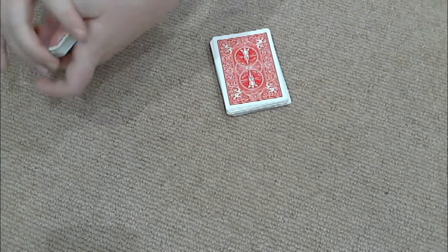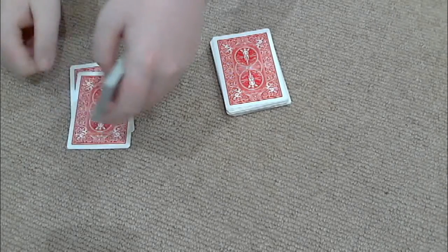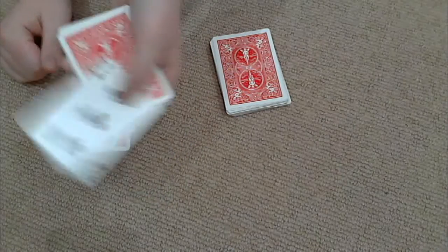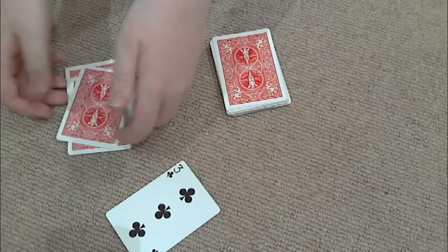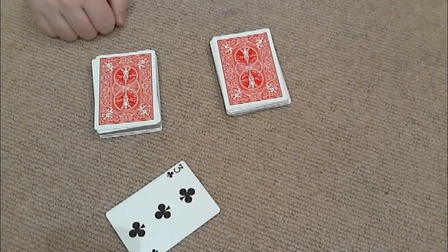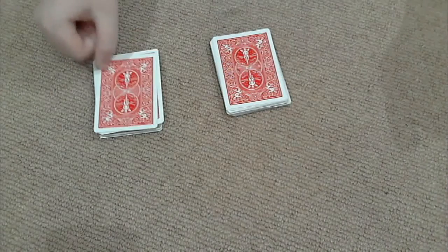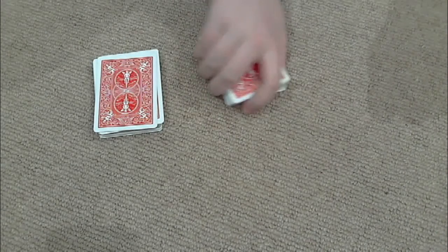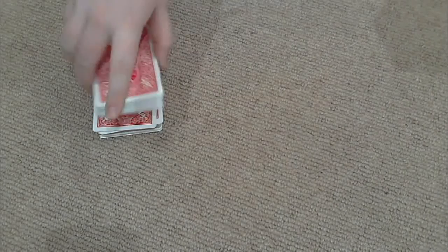Now pick a number between one and five — say three. Then you're going to count out three cards, and normally you'd hand them that next card face down. Get the card, don't let me see it — three of clubs. Then these cards go back on top. We're going to get them to put their card on top of the deck which doesn't have the ace on the bottom, because the aces have to go on top of their card. Just make sure they don't put it on top of the pile which has the aces. Then you're going to put the aces on top.